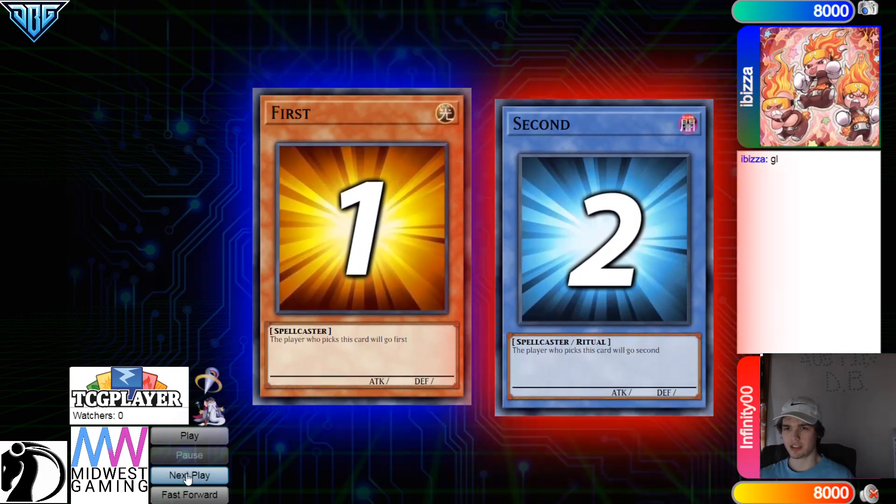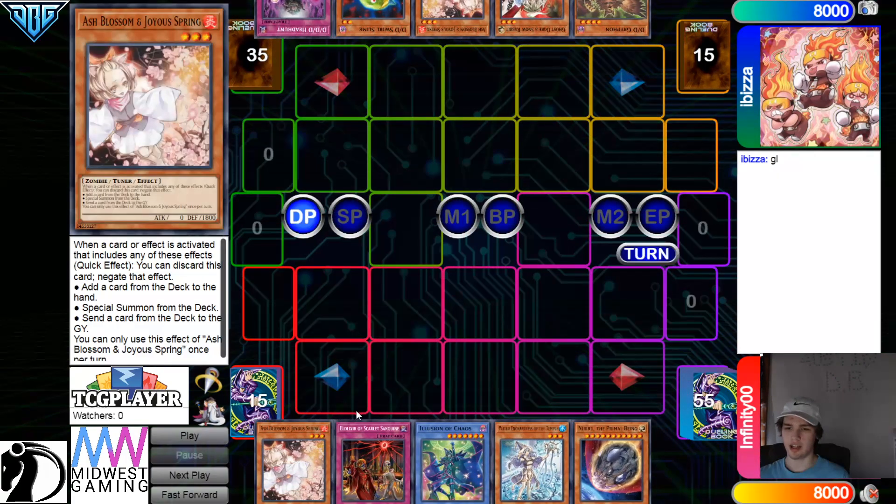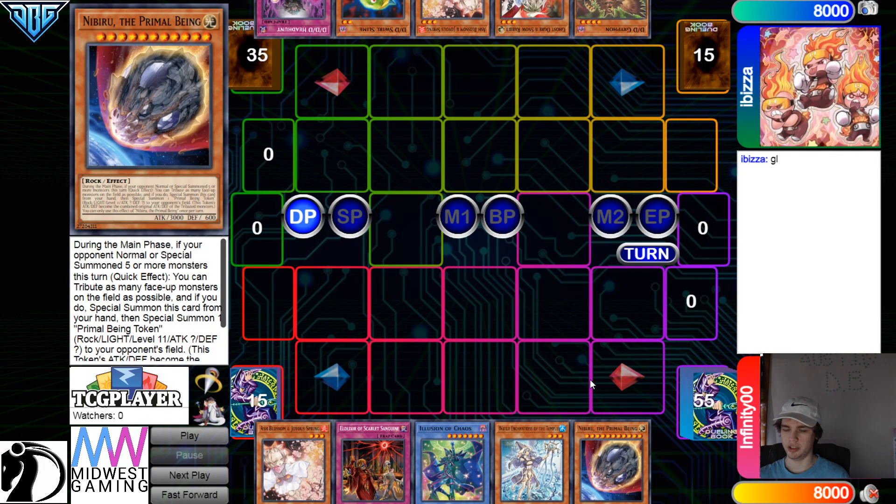We're going to see Abiza win the Rock Paper Scissors shoot and they'll decide to go first. 40 versus 60 opening hands — we have Ash, Scarlet, Illusion, Temple, and Nib.